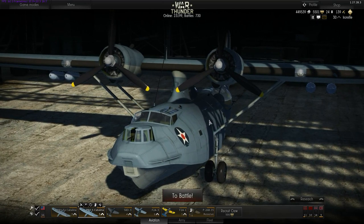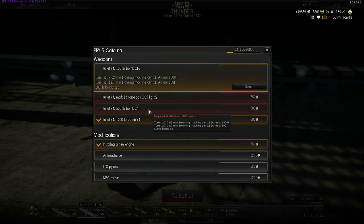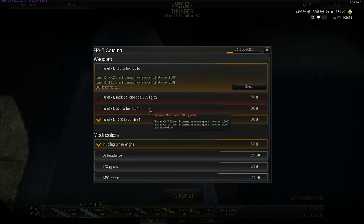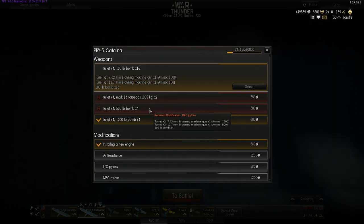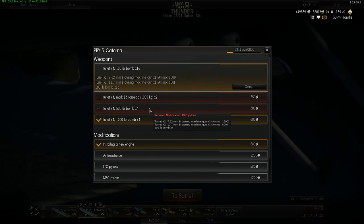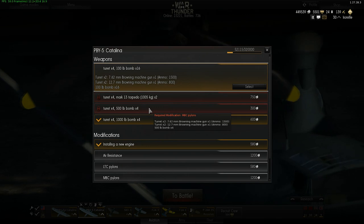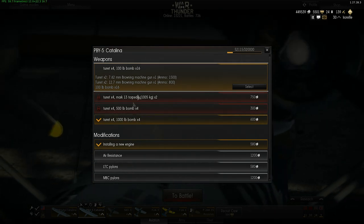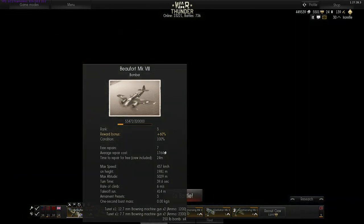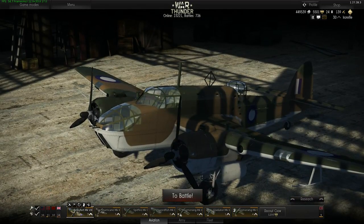For bomb load, the Catalina can carry anywhere from 800 to 2,000 kilograms. I'll be doing all comparisons in kilograms. One pound is 0.453 kilograms, but for simplicity I've assumed one pound is roughly half a kilogram. So the Catalina's bomb load and the British Beaufort's, both listed in pounds in-game, have been converted to kilograms for this comparison.